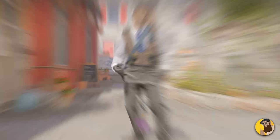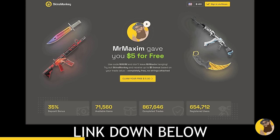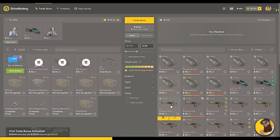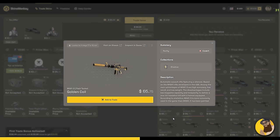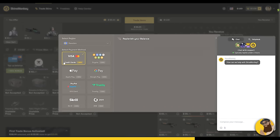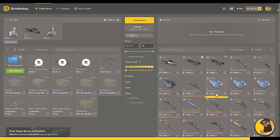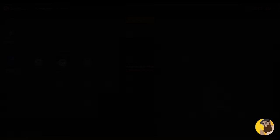But before we go into it, here's my sponsor. SkinsMonkey is an automated service that lets you trade skins instantly for a fee. Sign up now and get up to $5 bonus. Simply add items from your inventory, then find skins that match your current balance. The site offers live support 24/7, you can also top up your balance if you're missing a few dollars, and there's a lot of skins to choose from. Visit my link down below to get to SkinsMonkey.